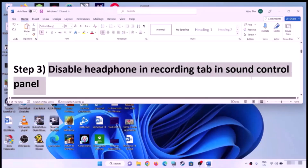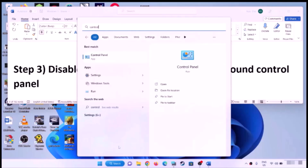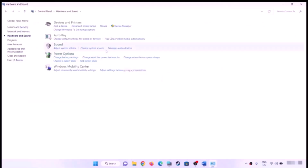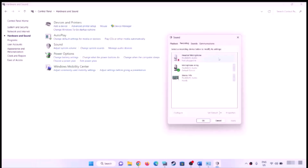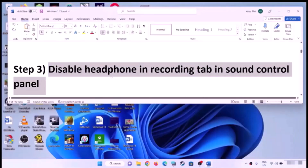Still facing the problem? Disable the headphone in the Recording tab in Sound Control Panel. Type 'Control Panel' in the Windows search box and open Control Panel. Click on Hardware and Sound, then click on Sound to open the Sound Control Panel. Go to the Recording tab, select your headphone or audio device, right-click and disable it, then click Apply and OK. Check the sound.